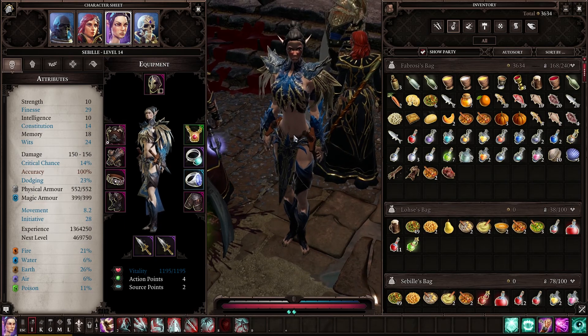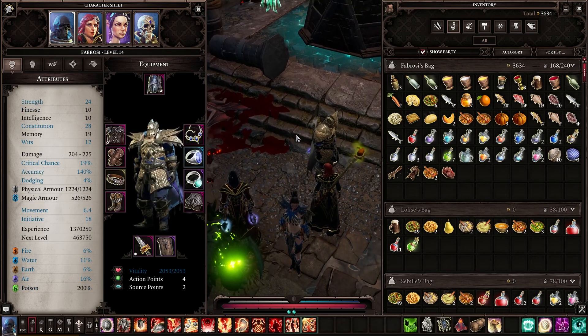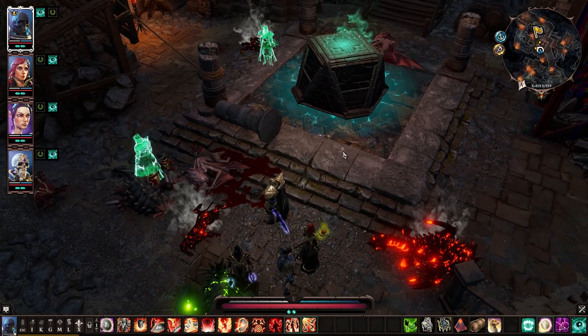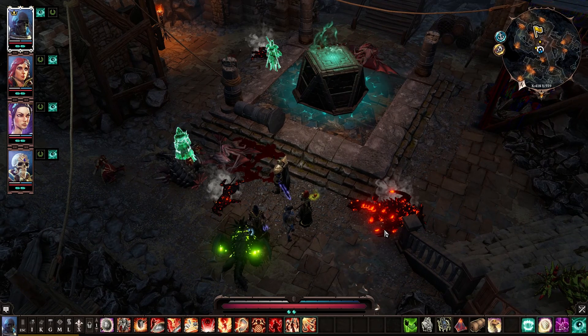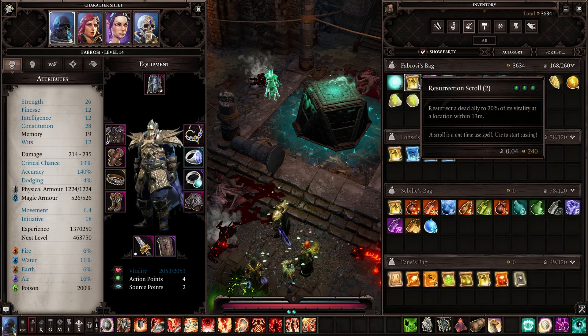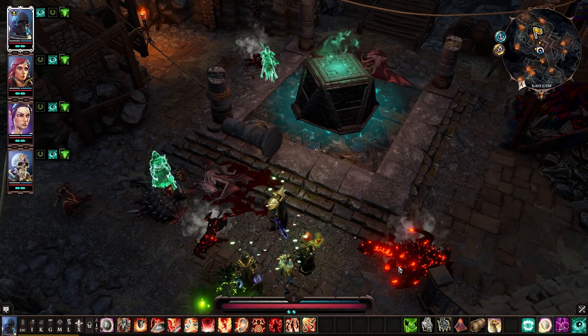One cosmetic mod I got was the mod to remove all the weird muscle striations on female elves — it just kind of disturbed me. Another mod that actually affects gameplay lets me resurrect people by using bedrolls rather than resurrection scrolls, so I don't feel as bad about people dying on our team. I also leveled up our people and bought them some books.